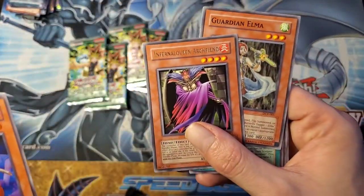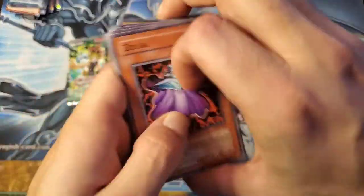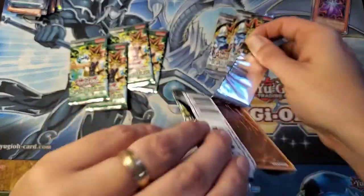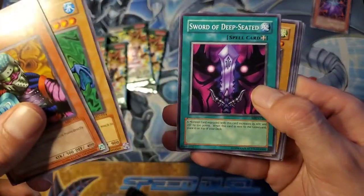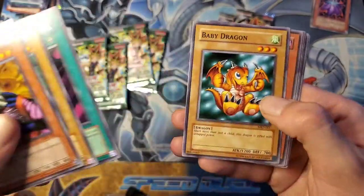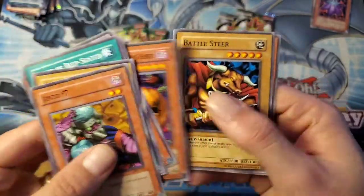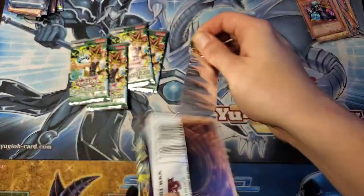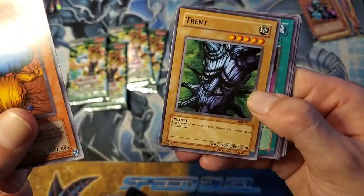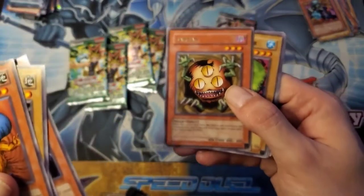Infernal Queen Archfiend is our rare, Nin-Ken Dog, and Zolga — which has just been retrained, worth noting. Metal Raiders next: Jinzo #7, High Sube, Sword of Deep-Seated — I've seen that see some play in decks taking advantage of it — Old Witch of the Black Forest, Roaring Ocean Snake, Pumpking the King of Ghosts, Battle Steer, and Mystic Lamp. Ushering Man Number Two, Trent, Block Attack, Electric Lizard — and Sangan is our rare. So we've got Sangan and Witch of the Black Forest.